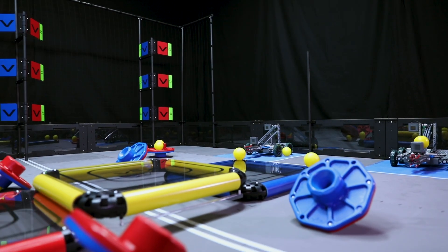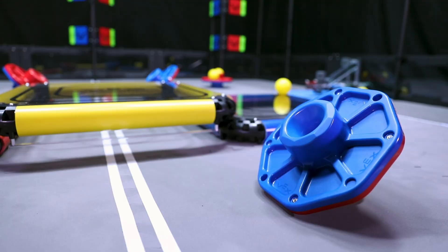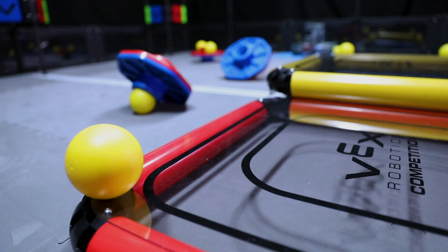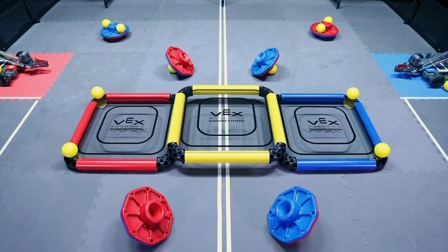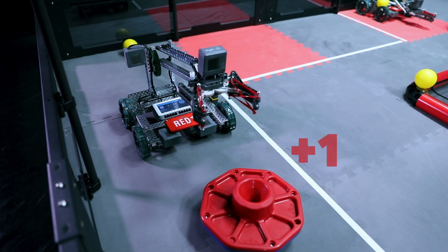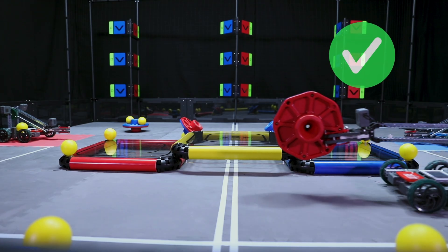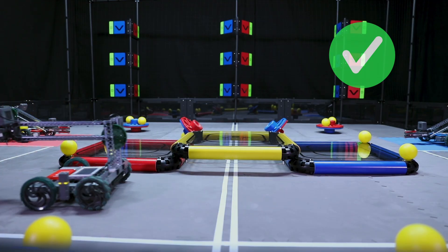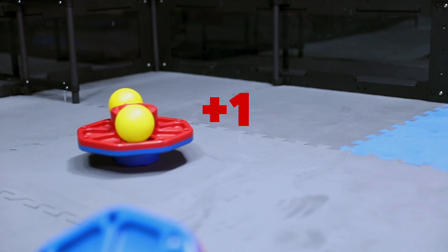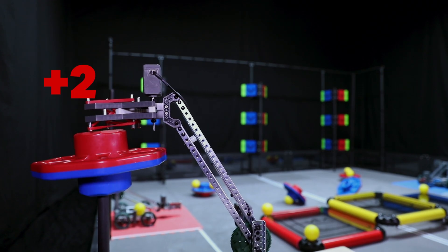The object of the game is to score more points than the other alliance using caps, flags, balls, and platforms. Caps are scored for the alliance whose color is facing up at the end of the match. Caps are 9 inches wide and robots can possess one cap at a time. Caps scored on the foam tiles are worth one point each; caps scored on posts are worth two points each.